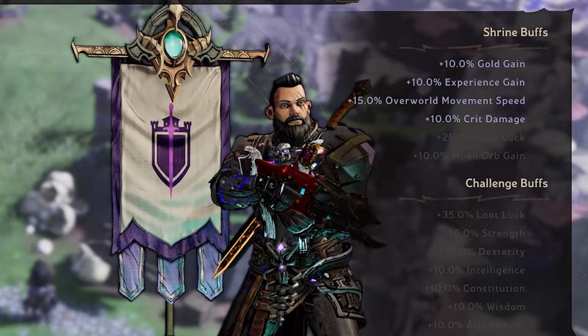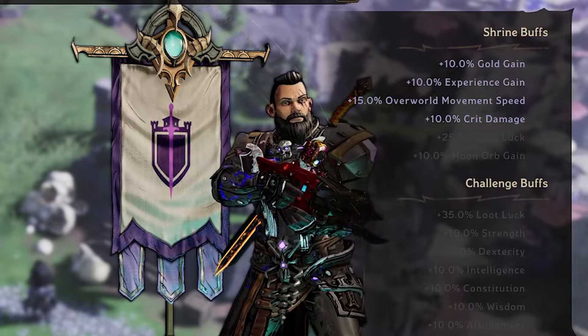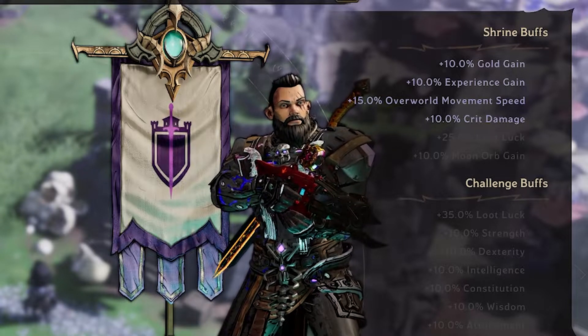So there's a total of six shrines, which include the following buffs: 10% gold gain, 10% experience gain, 15% overworld movement speed, 10% crit damage, and 25% loot luck. And the final one is 10% moon orb gain.